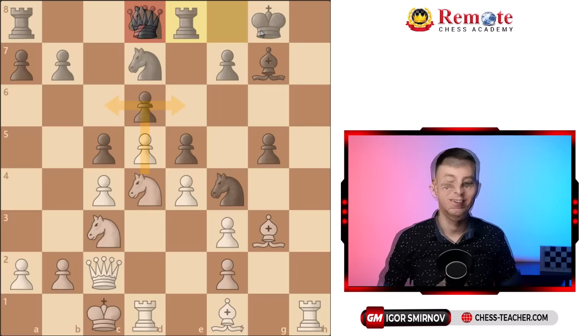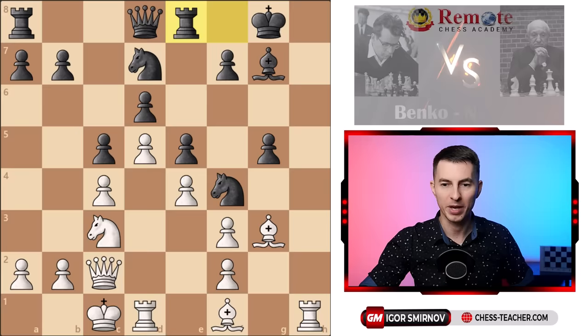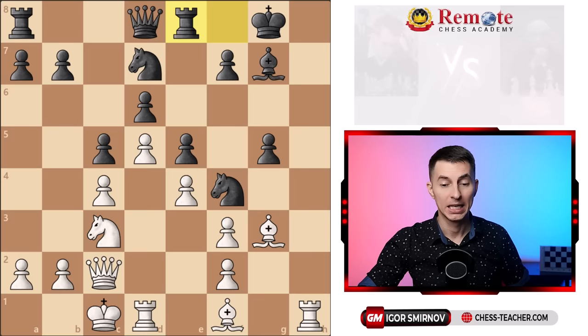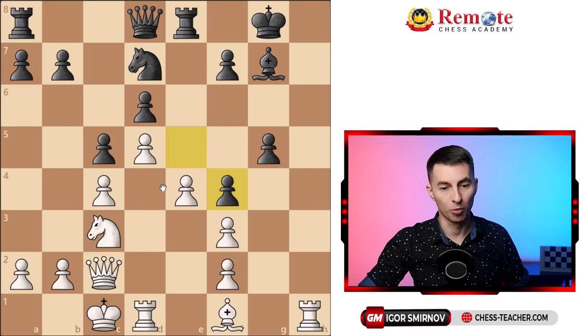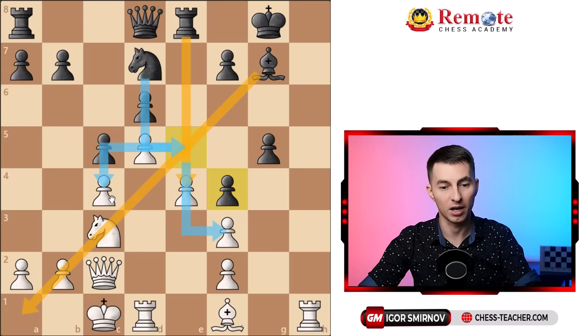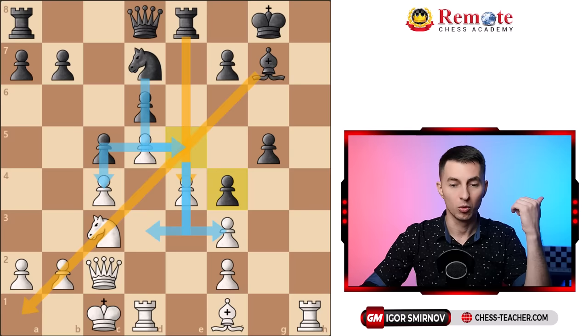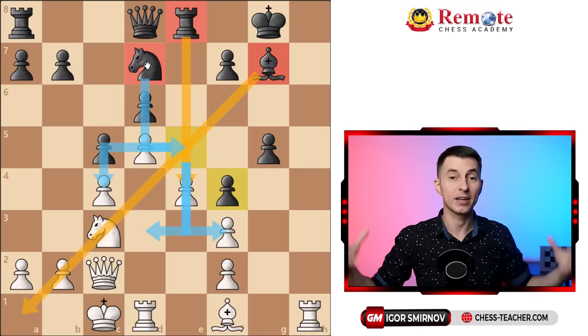Now let's put this general concept to work. Let's come back to the position we talked about initially — it's actually the game between Benko against Knight, two famous players of the past. Do we want to take this knight on f4? On the one hand, there is certainly an upside of eliminating the active knight of your opponent that controls certain squares on your territory. But the downside is that as a result of this exchange, we open up the bishop, which now becomes way more active, we open up the rook, plus the knight from d7 now has an outpost square on e5, and from there it's going to put a lot of pressure on our position. As a result of this operation, we eliminated one active piece of black but activated three others, and overall black is now controlling much more squares. So that's definitely not an exchange in our favor.